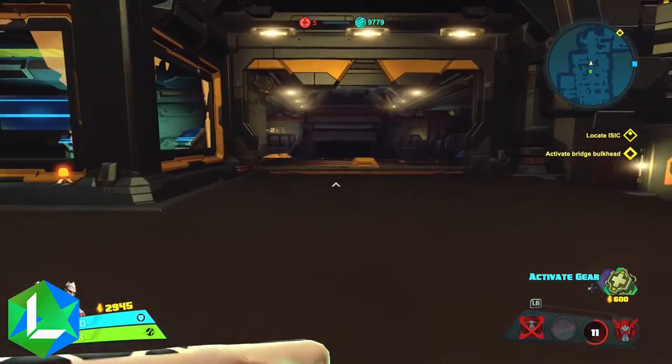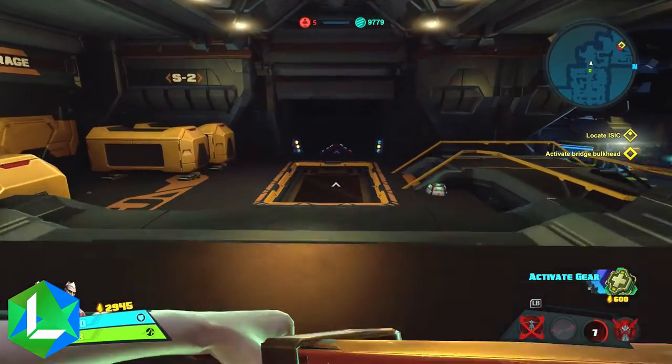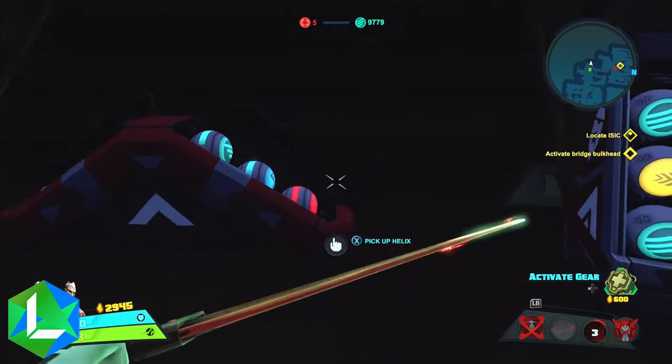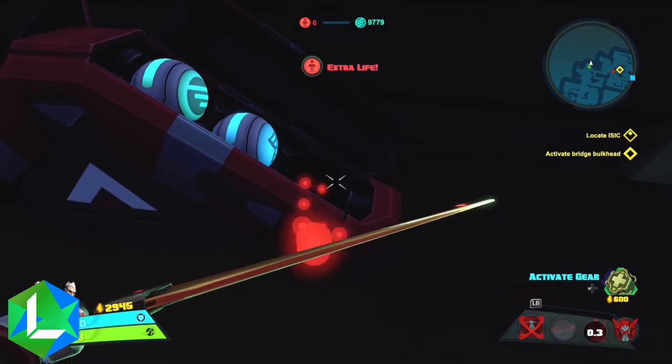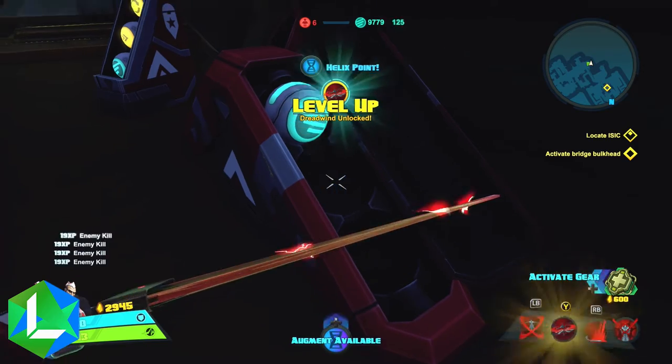Both are really easy to find. The first one is after you fight the henchman — it unlocks this door right here. All you have to do is walk through the door and immediately in front of you there are containers holding the orbs that you can pick up. You get an extra life and you also get the helix level up.